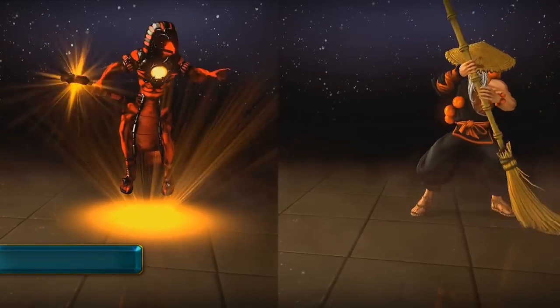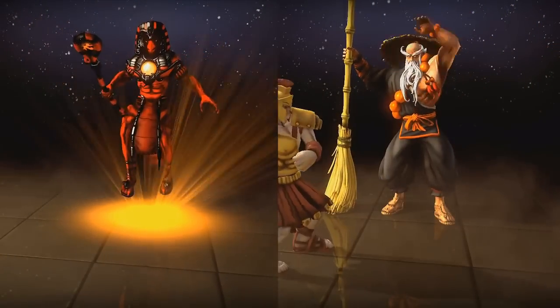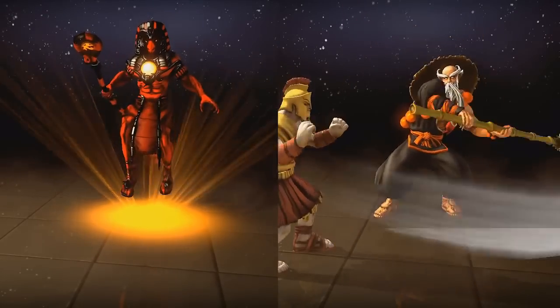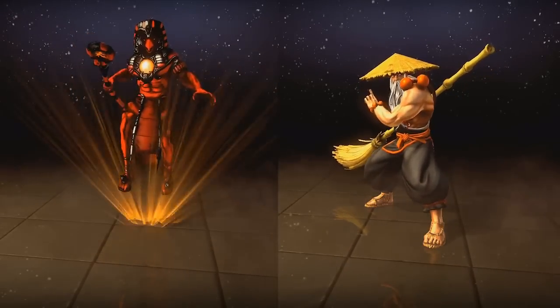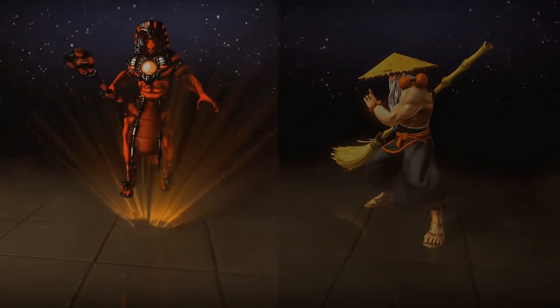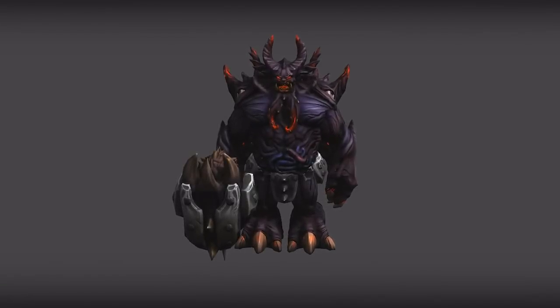This release includes a number of new skins, including Solar Eclipse Raw and Master Guan Fu. Also, as a special thank you to our beta participants, any player who reaches level 30 before SMITE's official release will get the limited edition Demon Amir skin.